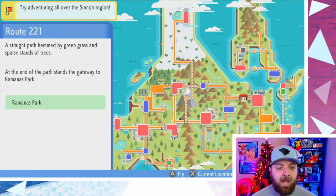Once you've done that, you also want to come down to Ramanos Park, where Professor Oak will give you the app that gives you the chain counter. You can manually count your chains, or base it off of however many balls you've thrown, but without this app you won't know specifically what your chain counter is at. It's very good to have this app — I actually did my first chain without it, but I have it now.